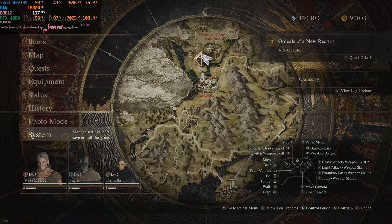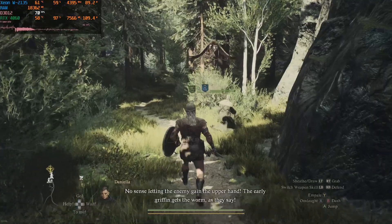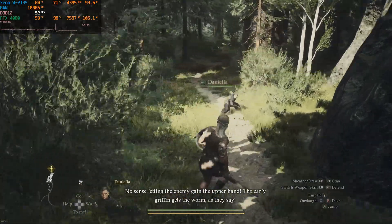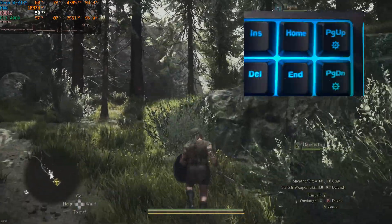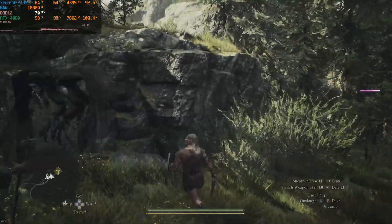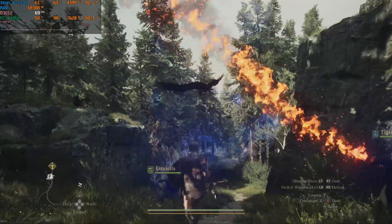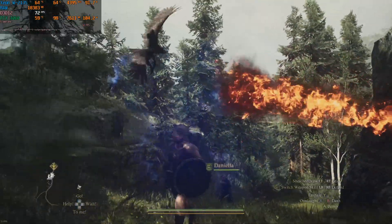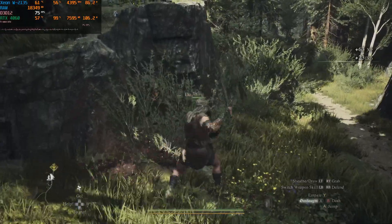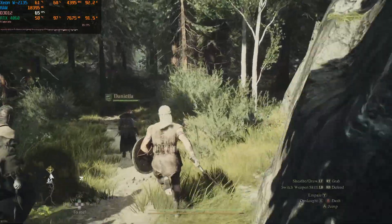To enable DLSS 3, just hit the End button on your keyboard. If I hit it, it turns off and my frames dip down into the 40s and 50s. If I hit End again, we bump right back up to 75–80 FPS. We're sticking right at that 75–74 FPS mark and it looks so much better.